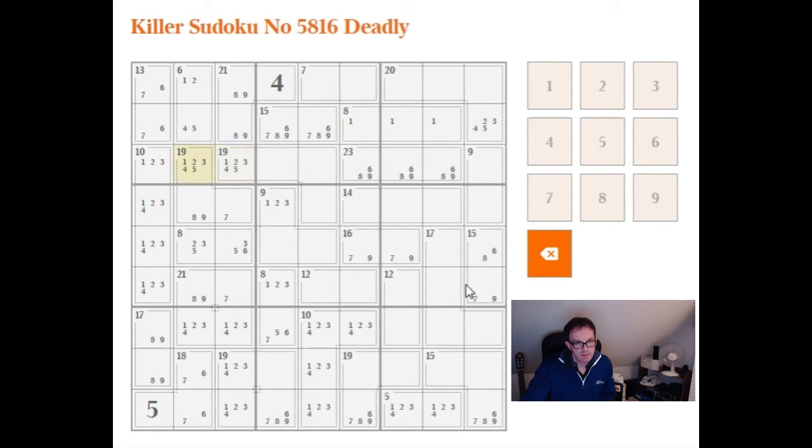This cell obviously can't take a 1 because that would mean these two cells have to add to 18. It can't take a 2 either, because if it does both of these two cells would have to be 8, 9, which is not possible since we've already got two 8s and 9s in this 3 by 3 box. I think 3 is possible. We can eliminate a 4 or 5 from this box because if this 8 is 1, 2, 5 it will take the 4, and if it's 1, 3, 4 it will take the 5 — so in either situation we can remove 4 and 5 here.